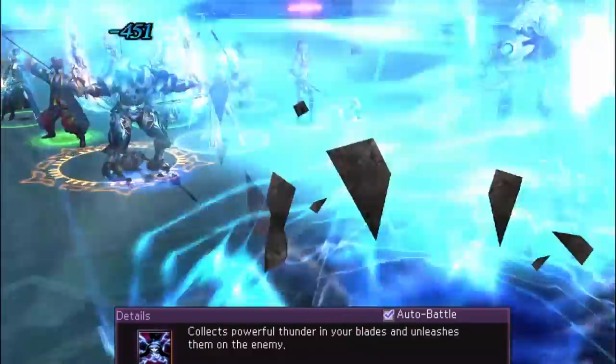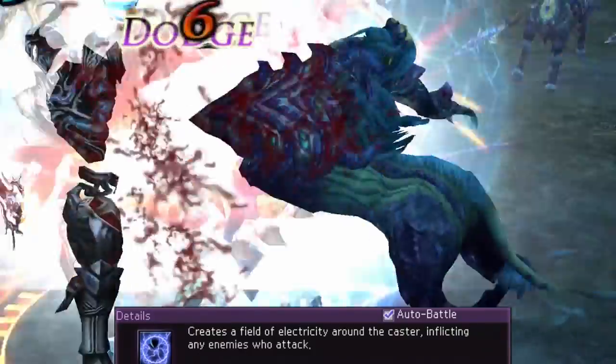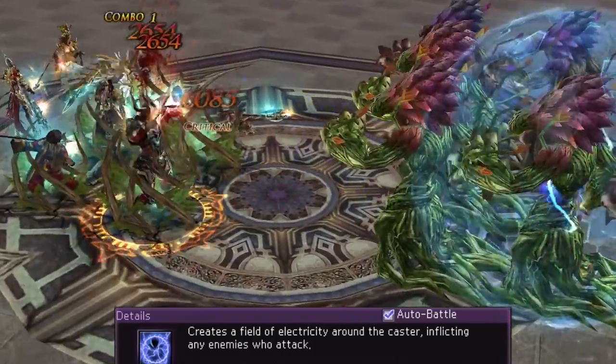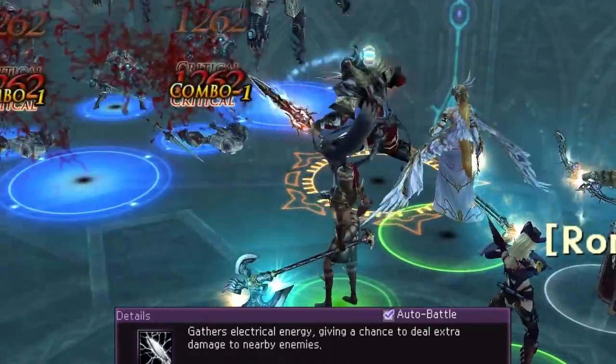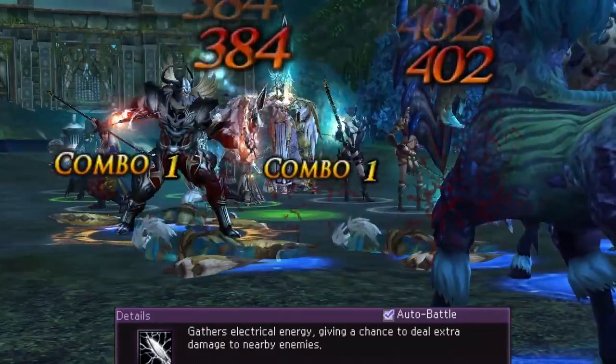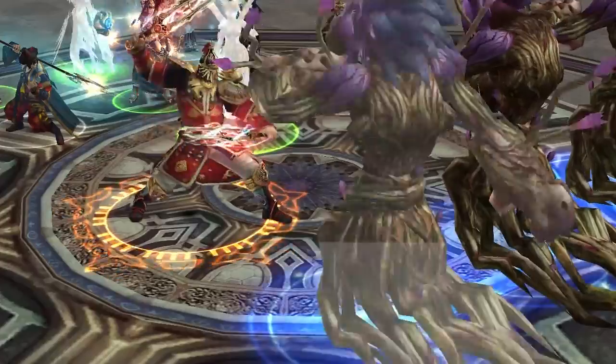Thundersoul deals electrical damage to a single enemy. Static Shield creates a field of electricity around the caster, inflicting damage on any enemies that attack. And Direct Current is a proc effect, or chance on hit attack, that enhances your normal attacks by allowing you to deal bonus damage to nearby enemies.